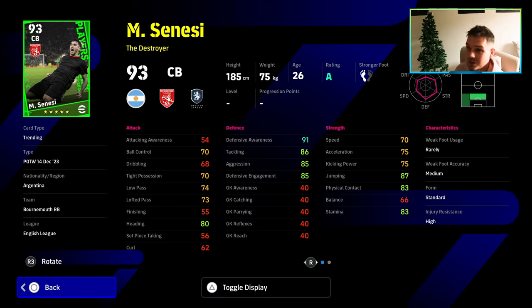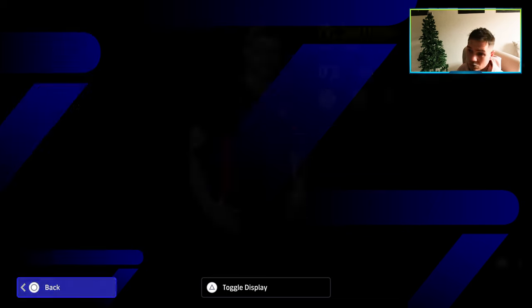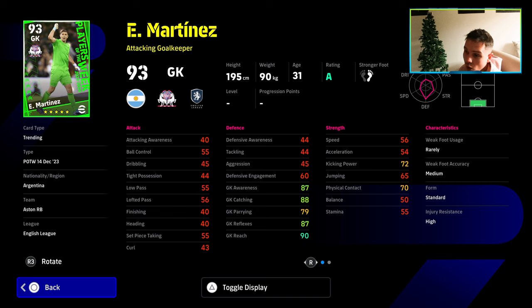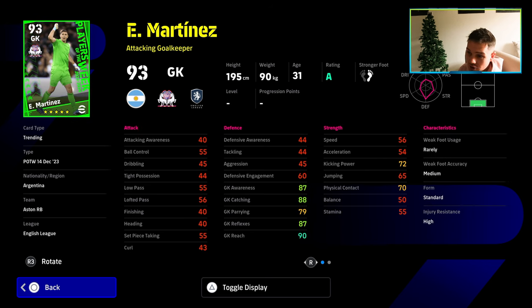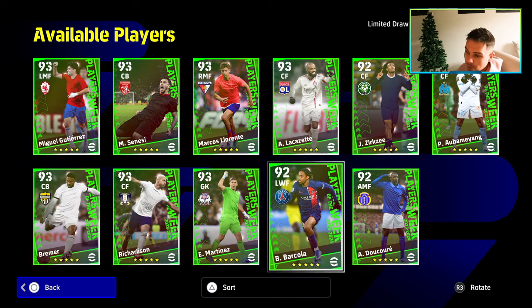Another center back — this guy is down as a destroyer as well, similar to Bremer in build and style, but he has blocker and double touch, which is what I'm talking about. These cards are probably worth getting if you've got a lot of coins, but we don't have a lot of coins so we wouldn't be putting coins in for these. Martinez again goes to fairly nice stats but won't hit 90 reflexes, which is a major no-no for me on a goalkeeper card especially now with the way goalkeepers are going.